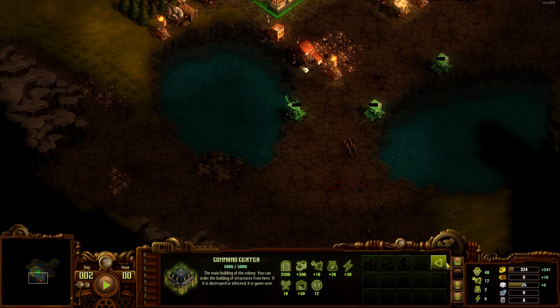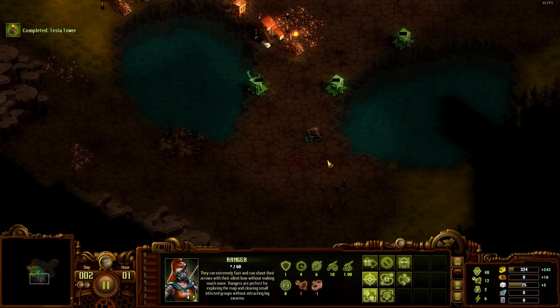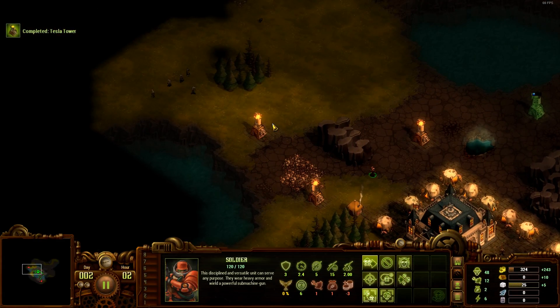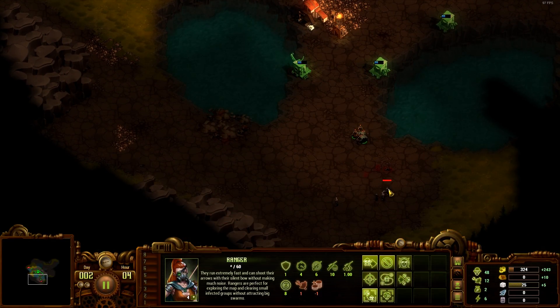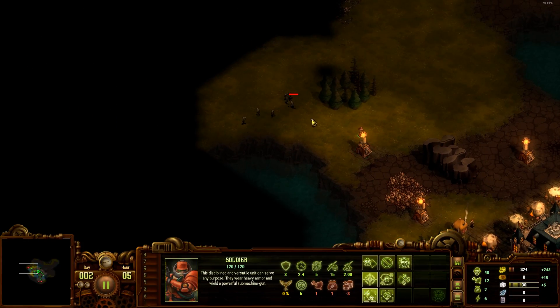We need wood for the first defense building. There are zombies over there. Send our soldier - he is pretty effective at dealing with these enemies.